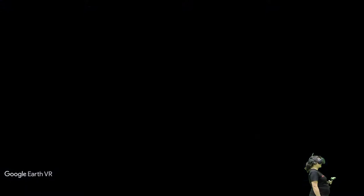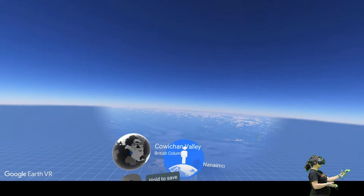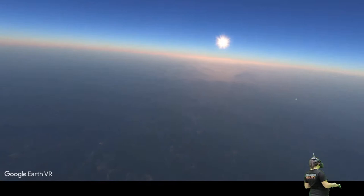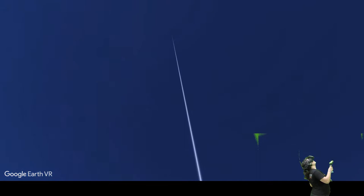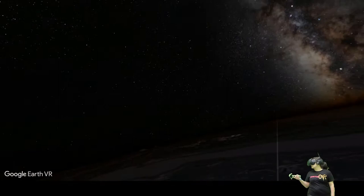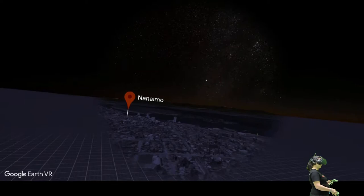Let's go to Nanaimo — that's where Eric is from, so it's always nice to visit the island, especially around this time. We push the button and it brings us down. The nice thing about this is you can change the time of day — if you want it right around sunset you can, or all the way to the other side. And right when the sun is coming up — there we go, now it's night.